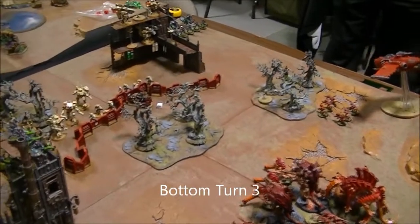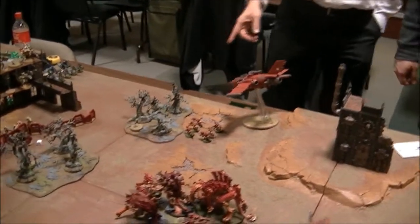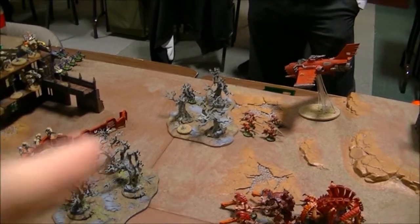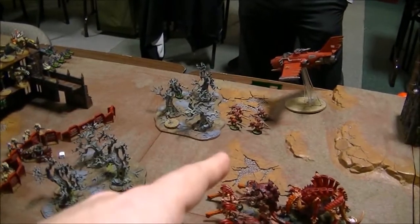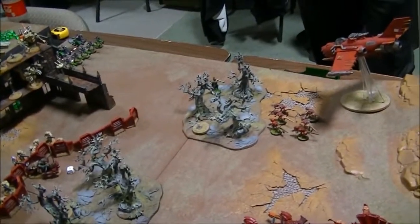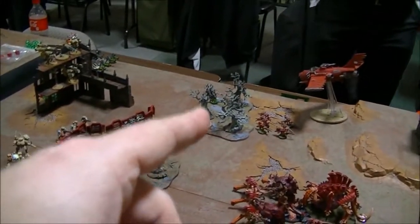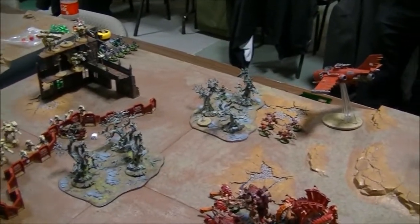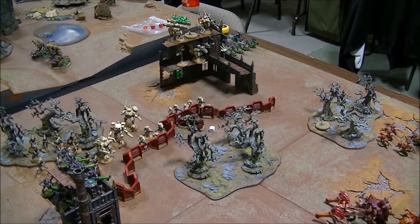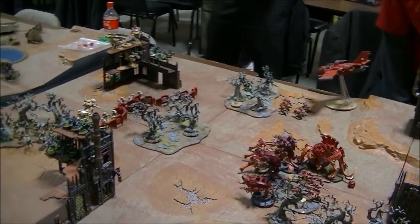Bottom of turn three: my last knob biker skirted around the woods, shot at the gun emplacement, then assaulted it and blew it up — so my Burnabama is feeling a little safer. The Burnabama came flying down the flank, dropped a couple of scorching missiles, had some Big Shooter and Super Shooter fire on the warriors in the trees. The Termagants shot, one of the Hiveguard units also shot, and they managed to knock all the warriors out and drop the Necron Lord. He got back up with his reanimation protocol. We now have a couple of rules questions: does the Resurrection Orb 4-plus work on Everliving's reanimation protocol rolls, and does the ork knob get a consolidation move for blowing up the gun emplacement because it's not a vehicle? Go ahead and put comments below.